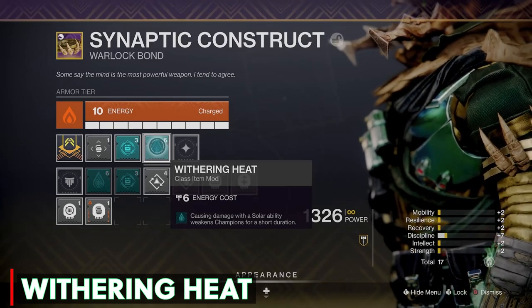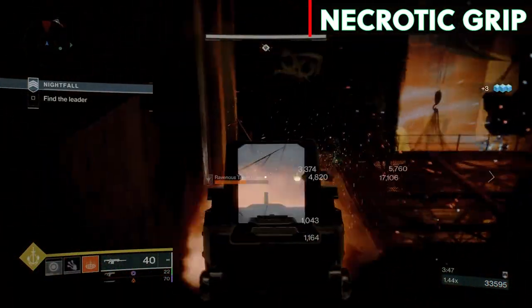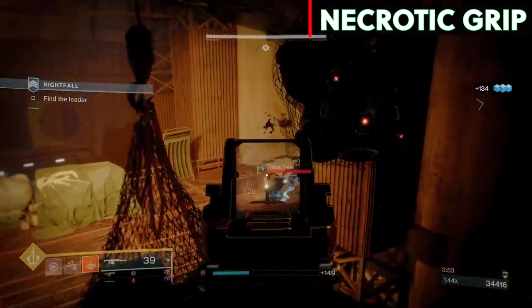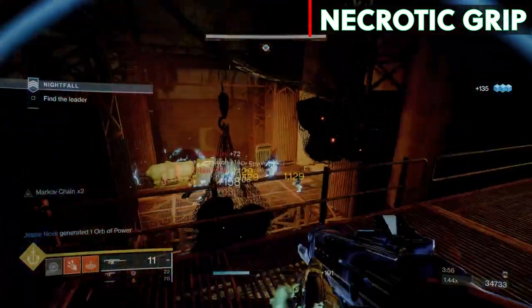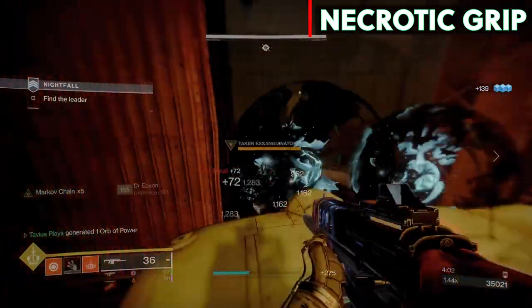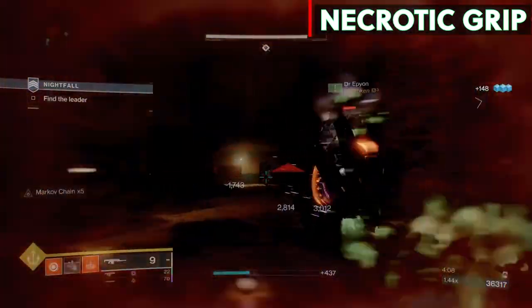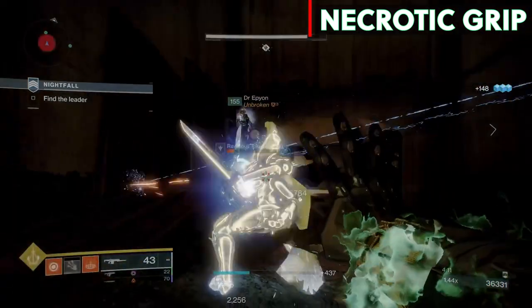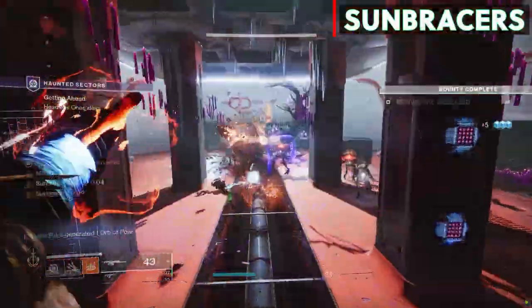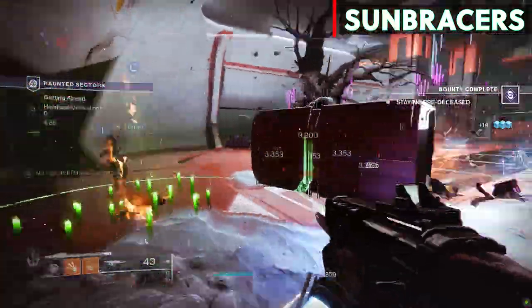So with this build, Monte Carlo will constantly give you back your Celestial Fire, and constantly using it will burn and poison enemies. When an enemy dies the poison spreads to nearby enemies, the kill spawns a solar elemental well which moves towards you with Seeking Wells, and it also spawns a well with the Thermoclastic Blooming mod. For Overload Champions we have the Thermoplastic Strike mod to stun them and Withering Heat to weaken them — enough time to swap to our sword and finish the job. If you'd like, you can swap the Necrotic Grip for Sunbracers and instead of spreading poison you'll spawn non-stop grenades for five seconds. Both are super fun builds, so this video is basically two builds in one.